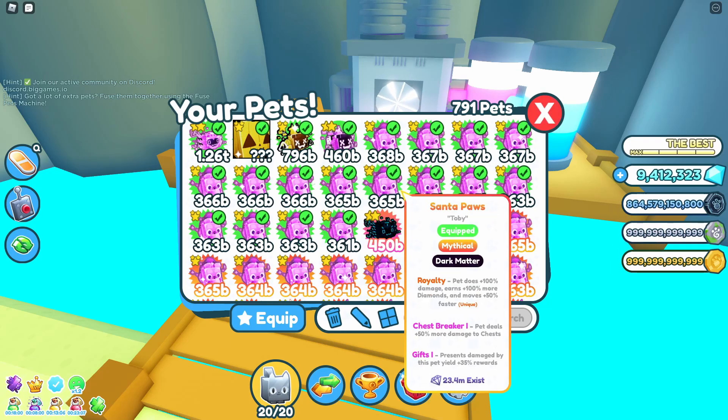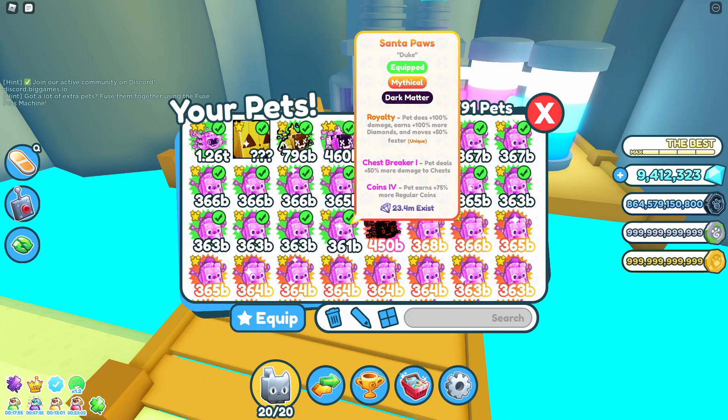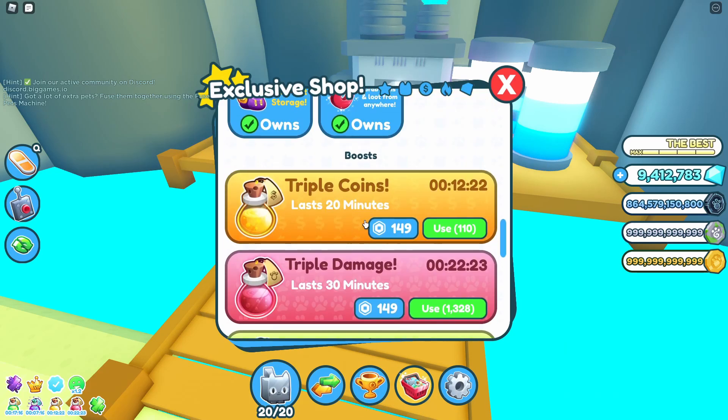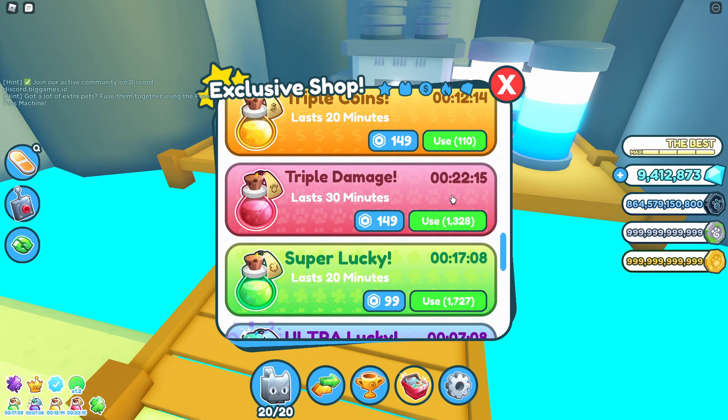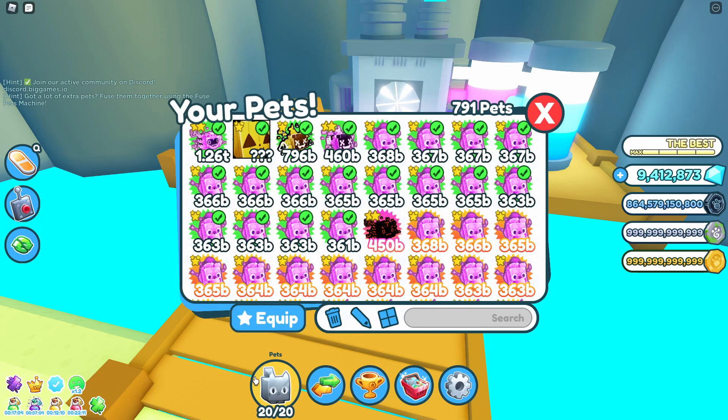If your pets are pretty high in stats, I recommend putting one pet on each of the chests. If you can hold up to 20 pets, put two pets on eight chests and then one pet on each of the remaining four chests, because there are around about 12 chests that spawn. When it destroys a chest, you'll get quite a few loot bags and presents. The longer it takes to destroy the chest, the more loot bags and presents you're going to get. So it is well worth putting one or two pets on each.